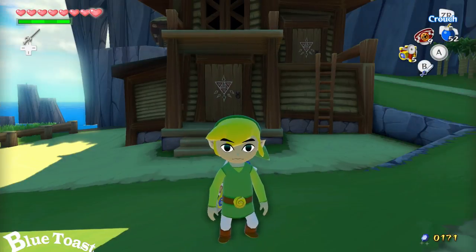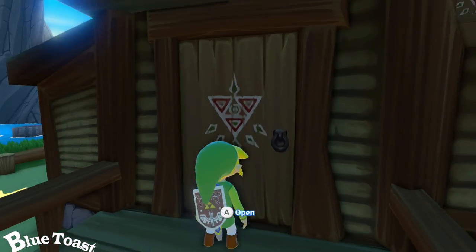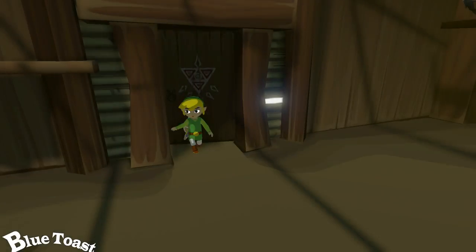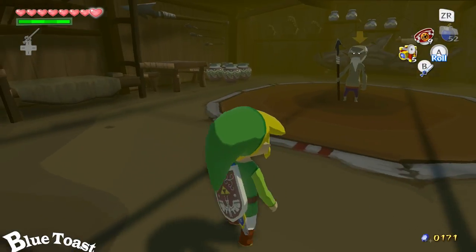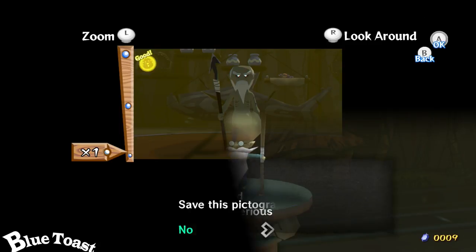Next guy is Orca. So obvious, I probably shouldn't have to help you guys find out where Orca is. He's the guy that gives you your first sword, teaches you all the sword techniques. Go inside the house, take your picture, and you're ready to go.